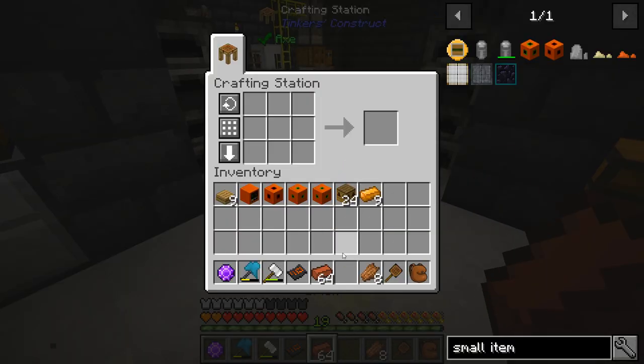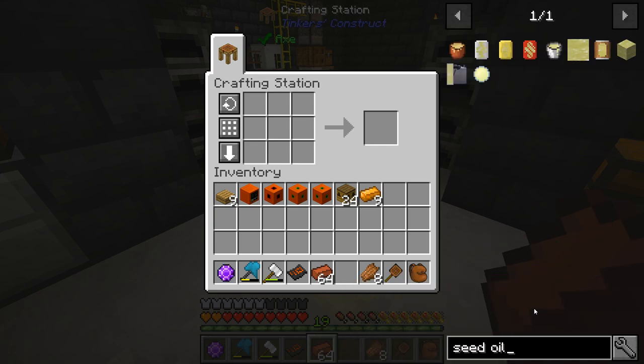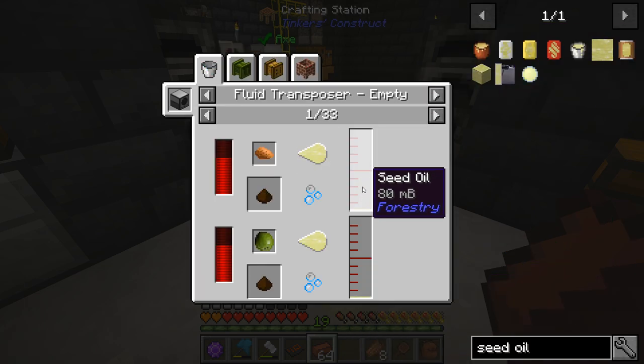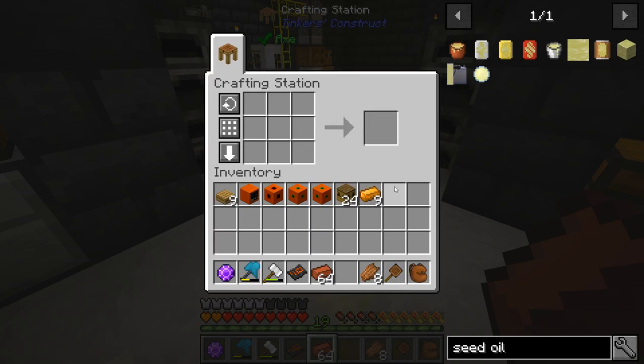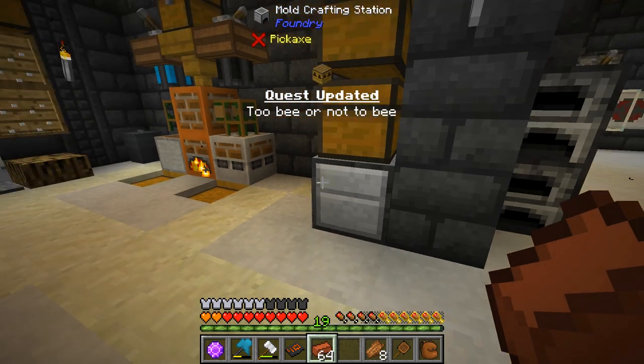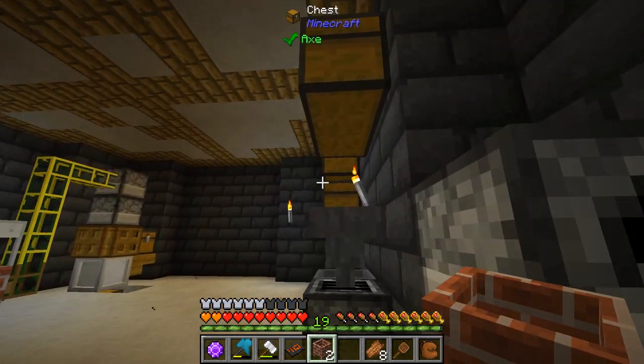I need seed oil — I was looking at seed oil and how do I get seed oil. I noticed the crucible actually works! A crucible gives you a little bit of seed oil for just about every seed, it looks like — just a tiny little bit, but you do get some. I'm going to make two of these and show you why in a little bit. We're going to set two of these up. I also want to get some stone — we're going to need that for later.